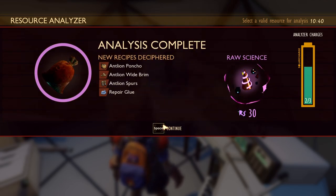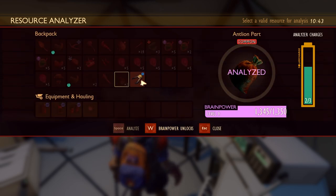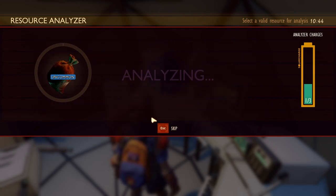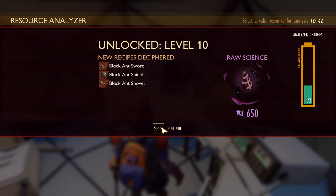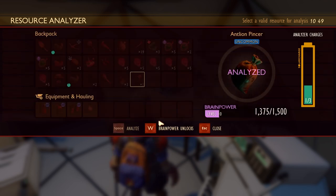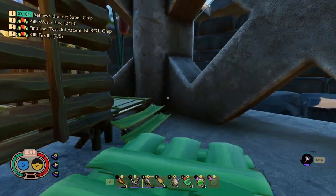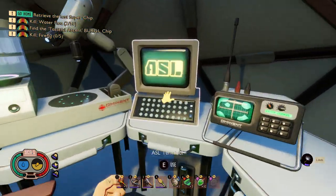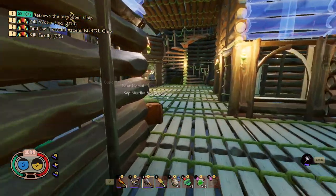Okay, analyze time. We got the poncho, the wide brim, the spurs, and we can make repair glue now - cool. That's going to be good. And there's the great sword - is that the sword I want? I think it is. So we just got a brain power unlock. We got black ant sword, black ant shield, black ant... I think we gotta kill some black ants. I'm not pro at this game but I think we're gonna have to. Let's take a look at those items.